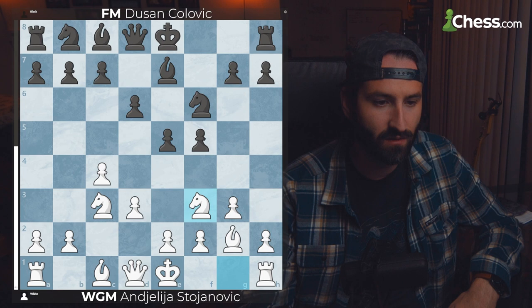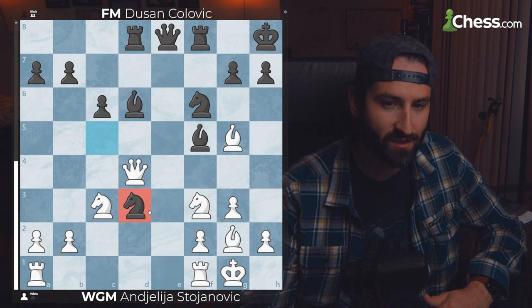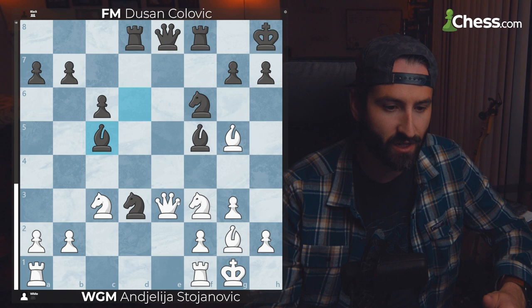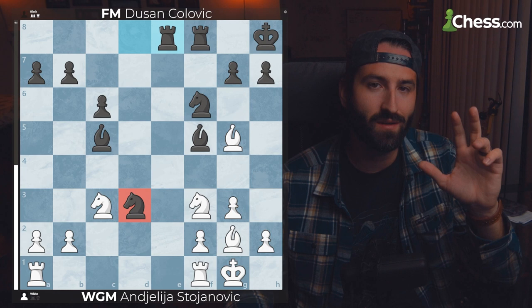In our fourth game, we're looking at Anjelija Stojanovic versus Dusan Kulovic, starting with an English Opening. They play through the opening, buying for central control, until we get to the middle game. After the knight gets to D3 — an Octopus Knight for Black, supported by the F3 knight — the queen comes to E3 looking to trade off. The Bishop attacks the queen instead, White takes, and Rook takes. Now Black has this Octopus Knight in a queenless middlegame.